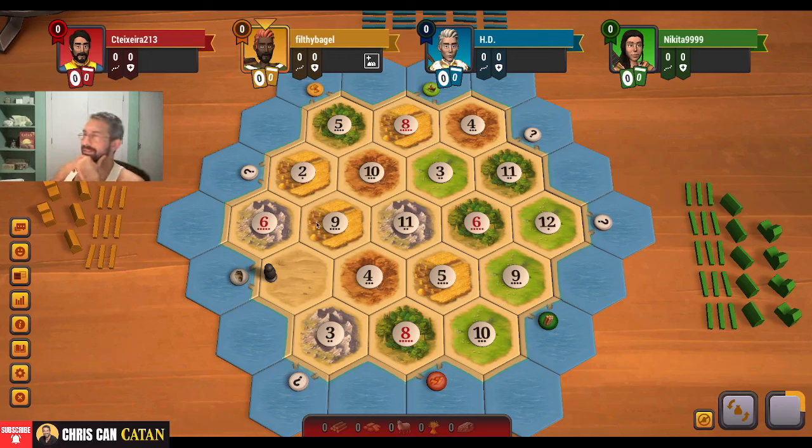Right off the bat, there's six ore on the corner here. That is interesting. Since ore is going to be a bit scarce, not great. Decent amount of brick, so that's okay. A good amount of wheat, that's good. Sheep could also be a bit of a problem on this map, but sheep's probably the least important. There is a nice wood port over here with a lot of wood.